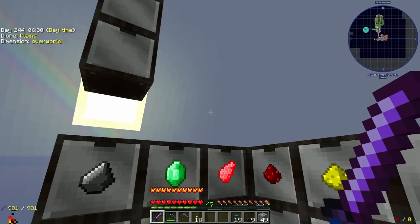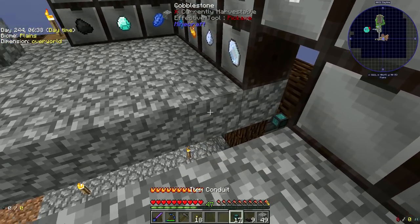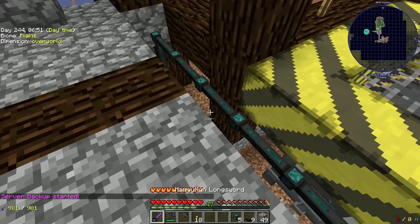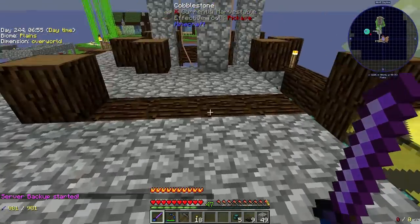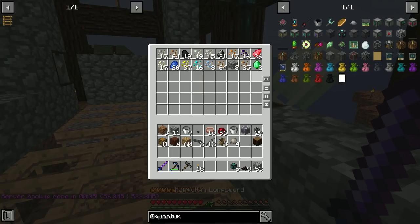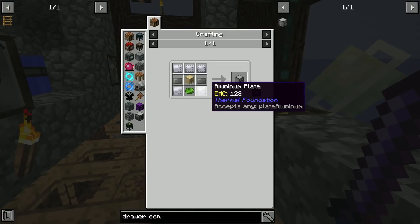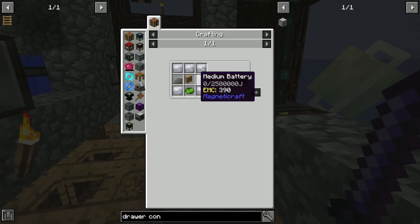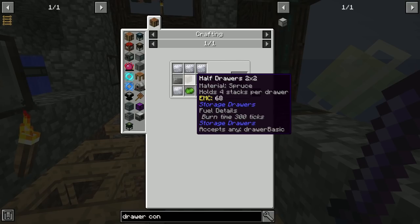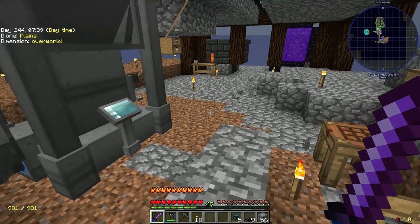The drawer controller for this system is going to sit right back here. Metals storage isn't too bad for that section. Let me run these conduits — I've got enough to run that and still have five left over. Now let's take a look at the drawer controller recipe. It needs medium batteries — aluminum plate, and eight sulfur. I'm going to have to go farm sulfur in the Nether.